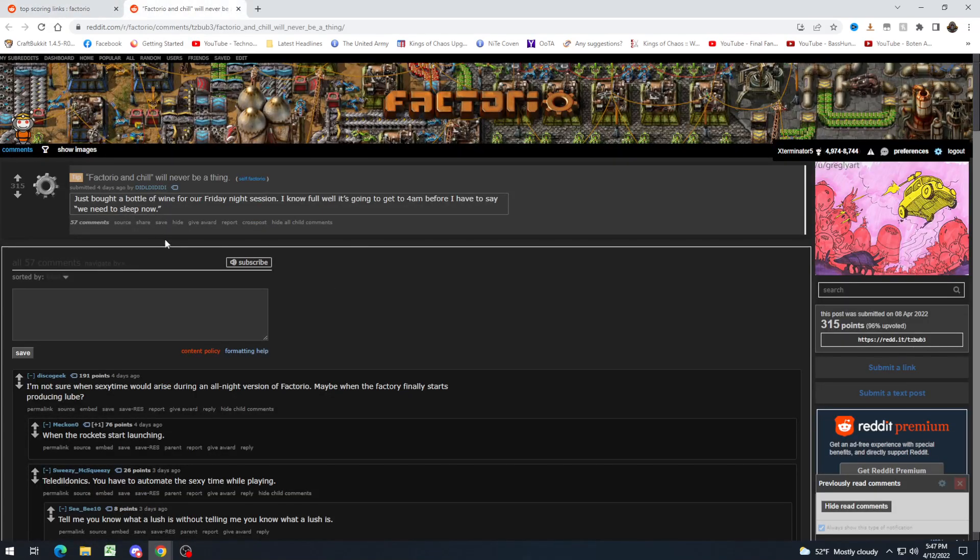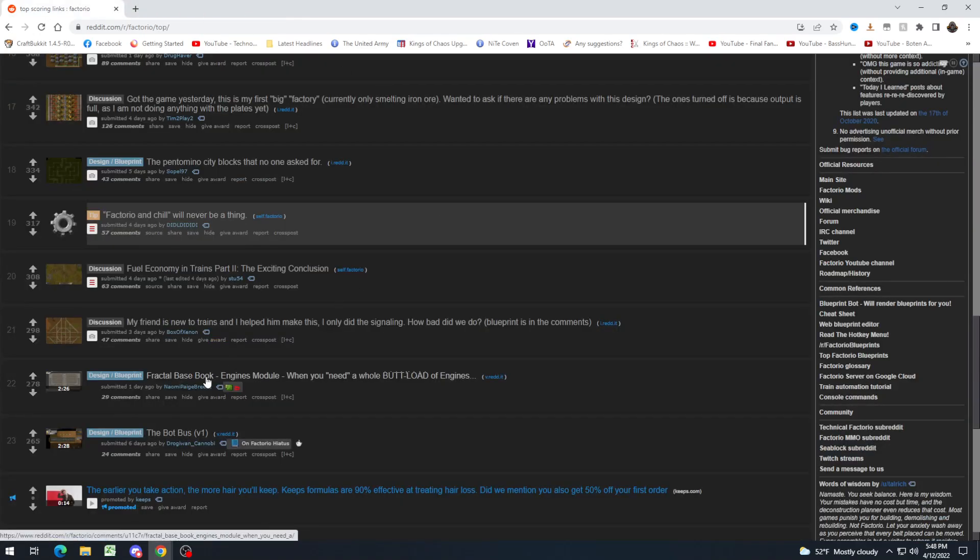"Factorio and chill will never be a thing. Just bought a bottle of wine for our Friday night session. I know full well it's going to get to 4 a.m. before I have to say we need to sleep now." So yeah, pretty much. Not sure when it would arise during an all-night versus Factorio — maybe when the factory finally starts producing stuff or when the rockets launch. Yeah, when the rockets launch — that's when it happens.